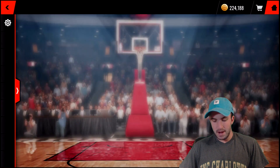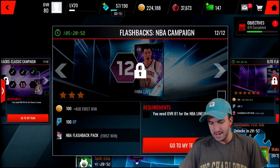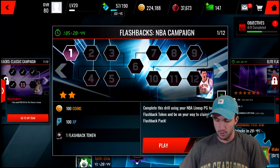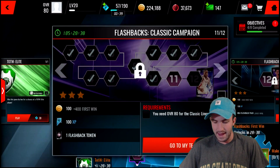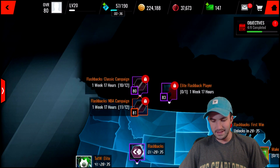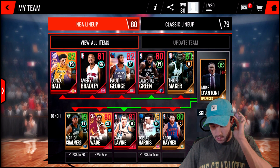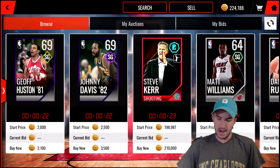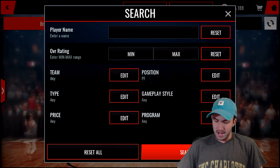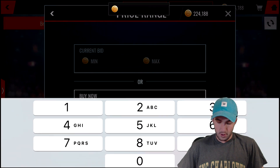We are looking to improve our team because in order to complete this live event - the one for the flashback campaign - we need an 81 overall NBA lineup for that last live event before we get the free pack. We need an 81 overall NBA lineup, so we're going to try to get that. We really do need to improve the power forward position, and we're going to see if we can get a 79 for relatively cheap. That might be enough to boost this up to an 81.